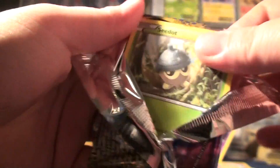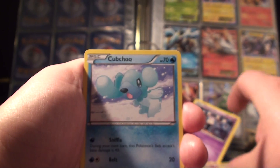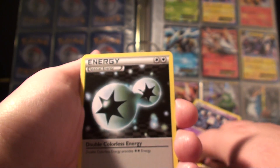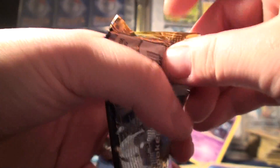I got an EX pull, so I'm kind of happy. We have a Seedot, a Cubchoo, a Shinx, a Kricketot, a Riolu, Double Colorless Energy, a Minccino, a Prism Energy, a Reverse Jellicent Rare, and a Wigglytuff. It would be nice to get at least one Holo other than the EX. I do like the EX, but out of six packs I should be getting at least a Holo too. Another EX would be great, but I can accept a Holo.